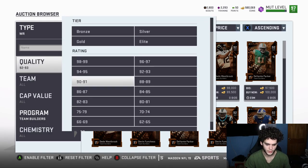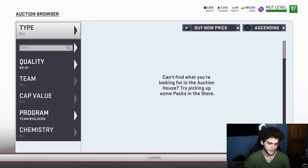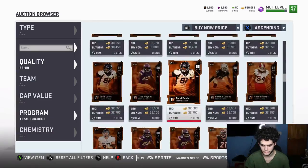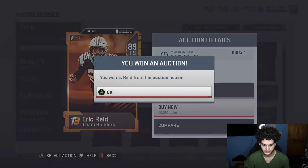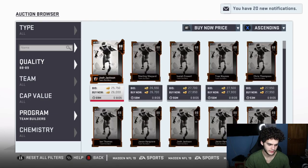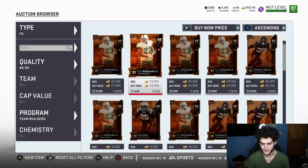Let me go one step lower for people with 20 to 40k teams. These are kind of like the playoff players from last time except higher overalls. This Eric Reed actually might be a snipe — oh, that IS a snipe! I think I just sniped an Eric Reed because it's an 89 overall, there's no way he should be higher than that.